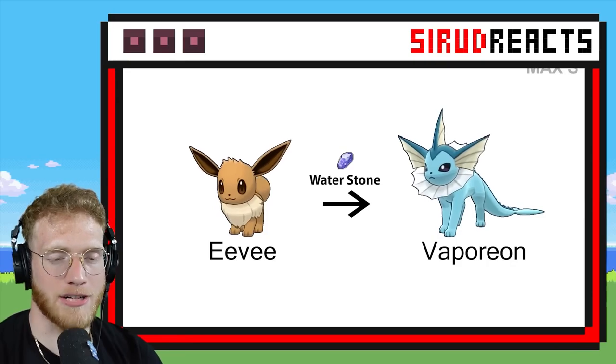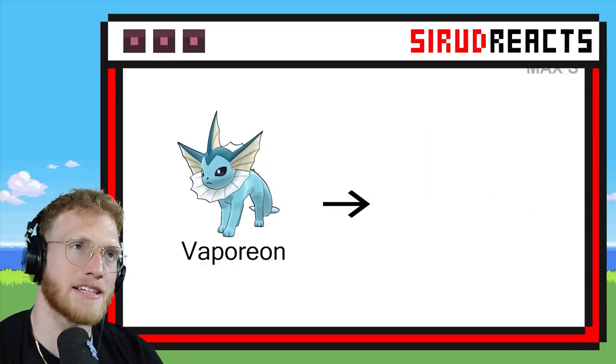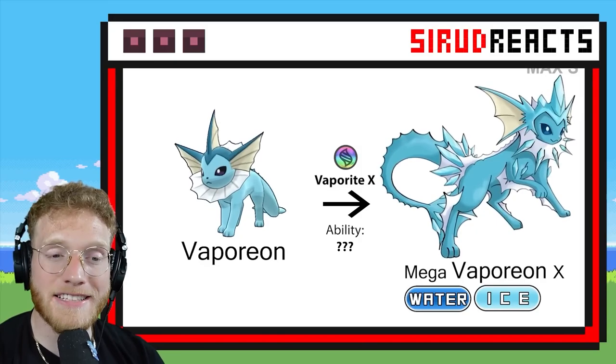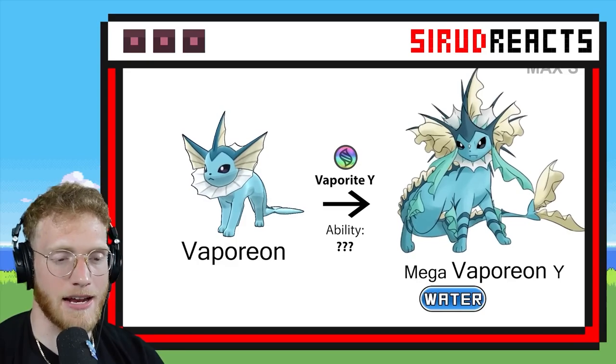We're going to get all the Eeveelutions as well — all the Eeveelutions. Well, I guess the Gen 1 ones. Another Water and Ice Pokémon — not a fan. We're going to get to see the legendary bird Megas too, and Mew, and Dragonite. This is epic.